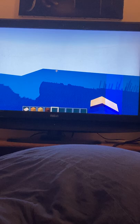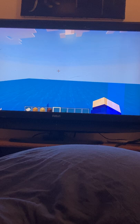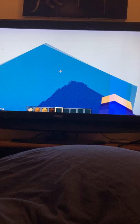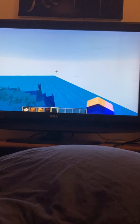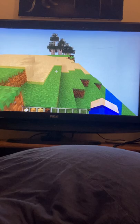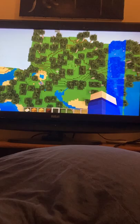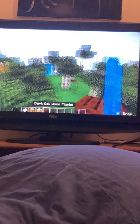Wee! Should we make an underwater house? No. Man, this is a big ocean. There's some land over there. Let's look around. Maybe we'll make our house around here — I'm gonna make like a treehouse. We'll start our house here.